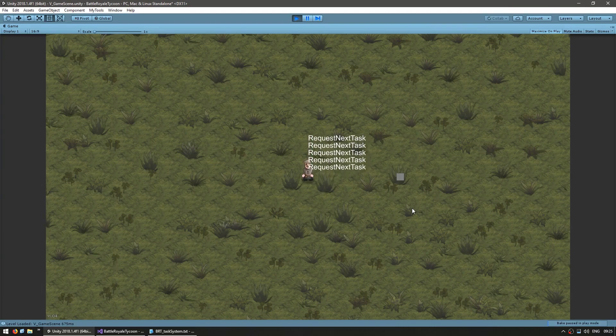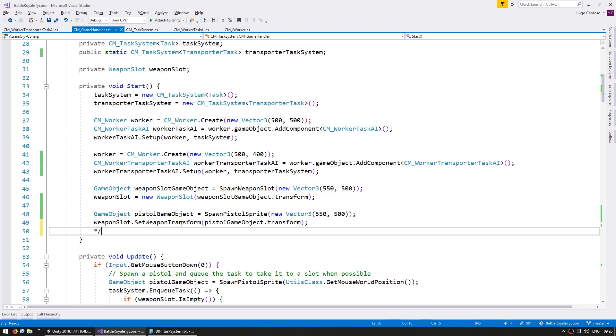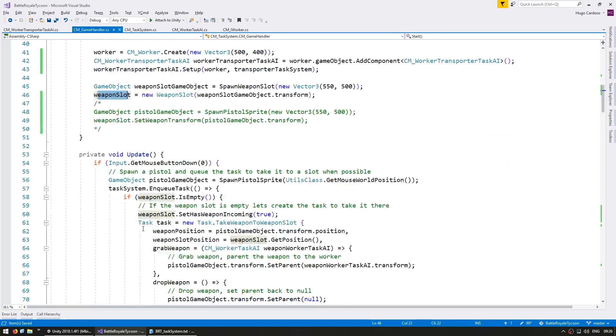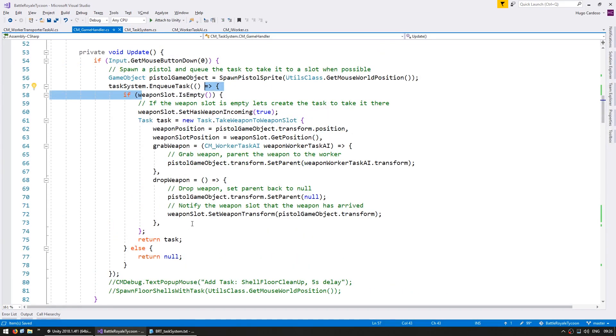Now let's set it up so we have both workers working at the same time but each of them doing different tasks. In here, let's stop it from being occupied at start. So at start the weapon slot should be empty, and when we press the left mouse button, a pistol should be spawned. It will enqueue the task to go to the slot and so on. Now both of them should be working at the same time.